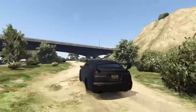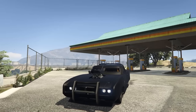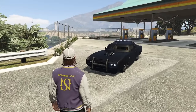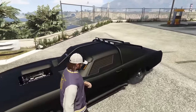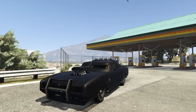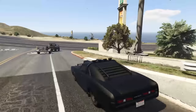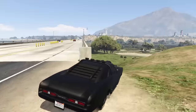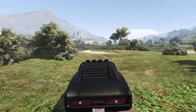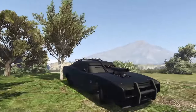Next up we have the Imponte Duke of Death. This thing can take two explosives — the first one it will survive, the second one it will die. It doesn't have the bullet resistance of the Armored Kuruma, but because of the explosive resistance I had to place it a little bit higher. The Kuruma is all-wheel drive and this thing is a rear-wheel drive muscle car, so it's really not the best performing vehicle. Still a good one to have, and it is actually free, so make sure you pick one up off Warstock.